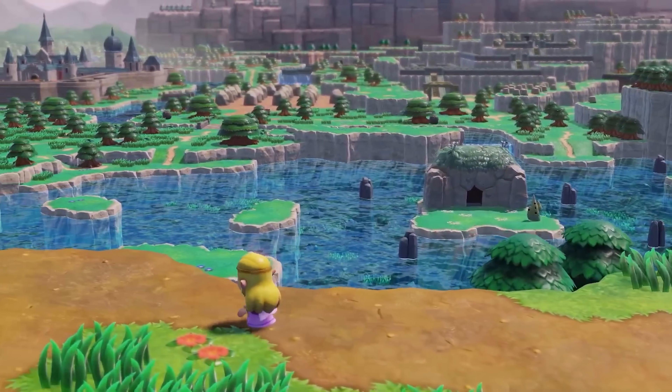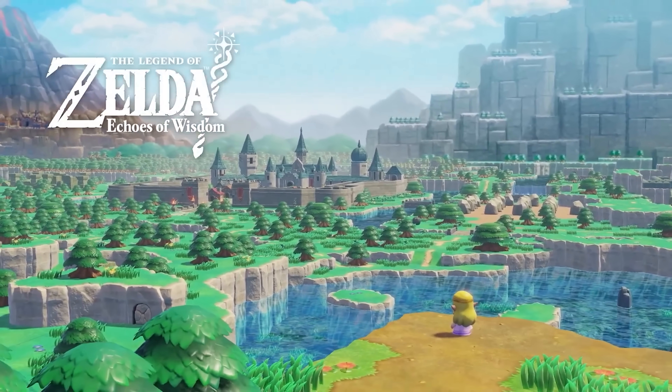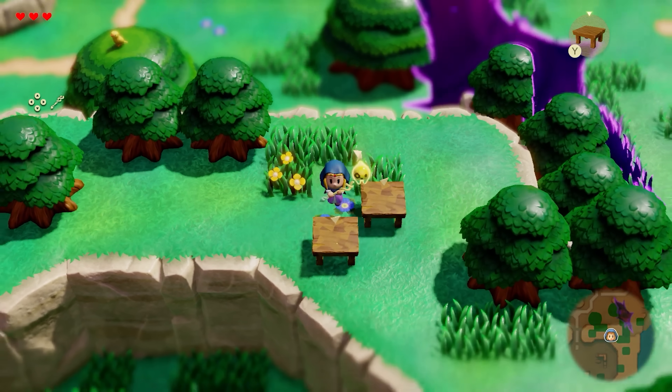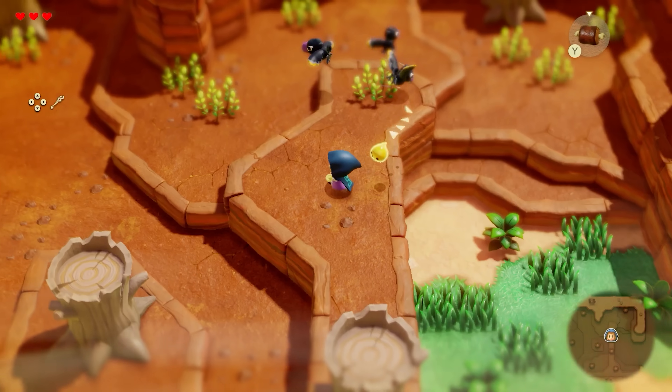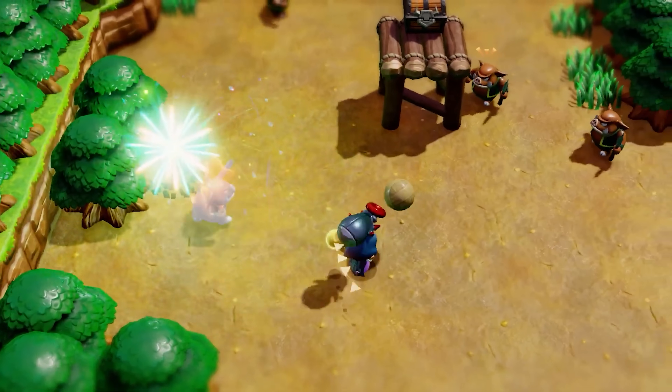I've spent the last several hours analyzing the recent trailer for the newest Zelda game in the series, The Legend of Zelda: Echoes of Wisdom. This marks the first top-down Zelda game we've seen since The Link's Awakening remake for the Nintendo Switch, and also uses that same art style. As this is a new game, there's plenty to unpack here, so let's get right into it.